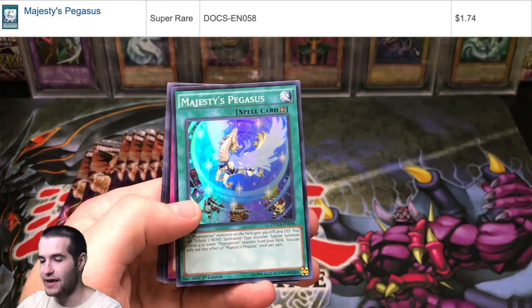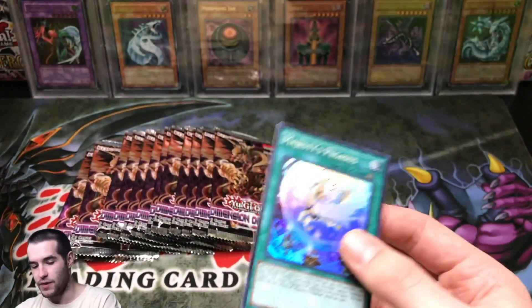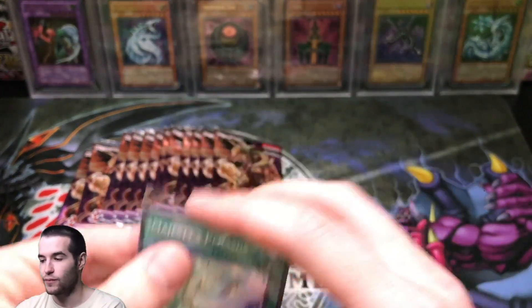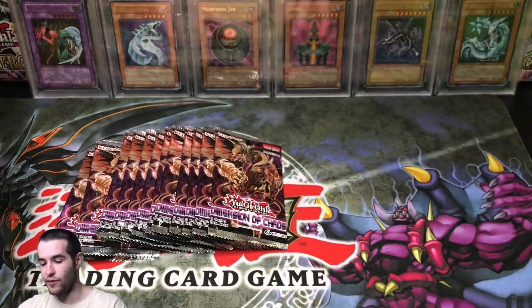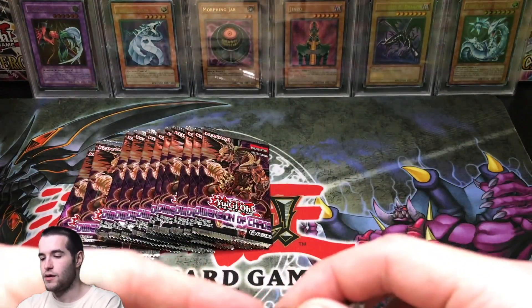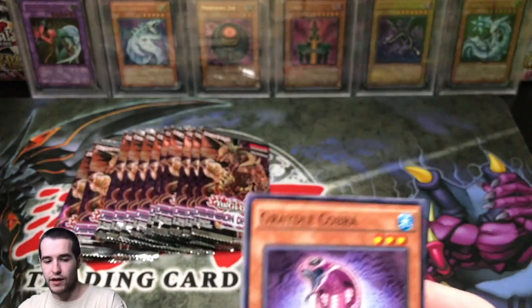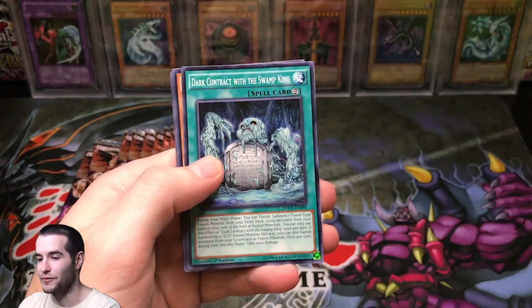Majesty's Pegasus. I don't remember what era these packs are from. It's not Zexal — Zexal was over. So it's the next one, whatever that one is. And it's not Arc-V. I think Arc-V is going on right now. Actually Arc-V is ending and it's going to VRAINS, right? And then there's one in between but I can't remember what it is.